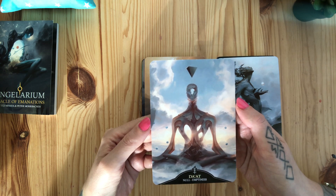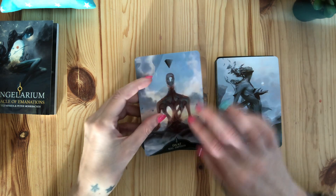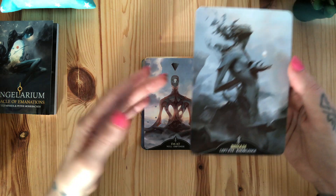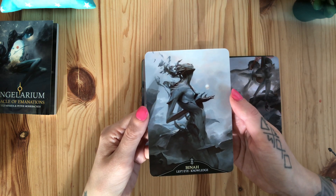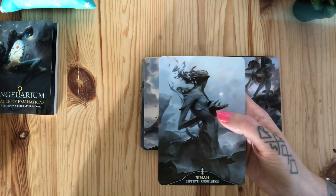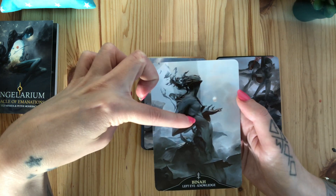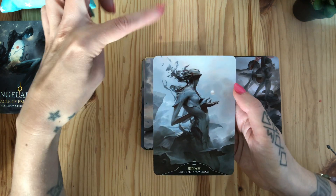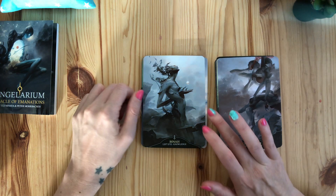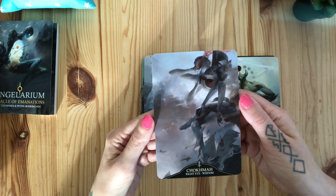My absolute favorite — it's the emptiness, but everything starts here, right, in the nothingness. Left eye — Binah — that's how I think you say it — left eye, knowledge. You can see what we always talk about with the High Priestess: knowledge usually comes from within ourselves if we're attuned, if we're connected to the higher ups. We can get this knowledge; we humans just tend to forget how to access that. Chokhmah — right eye, wisdom.